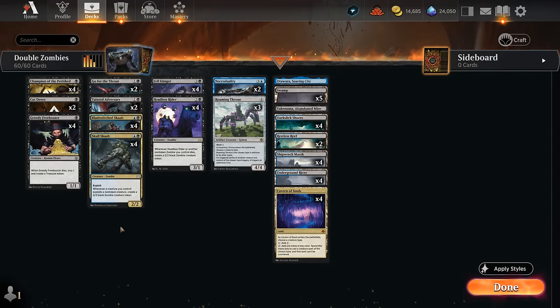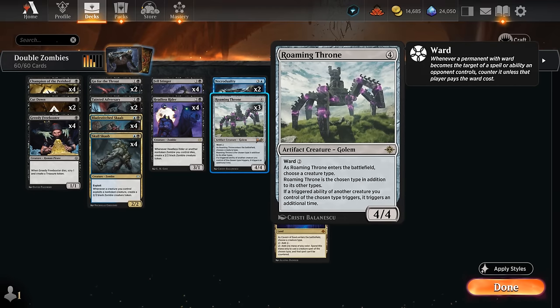Hello and welcome to another Standard Games video. Today I'm revisiting Blue-Black Zombies, which has been in Standard for a long time but never really managed to see the light of day in a competitive setting. We did get a few new tools in the Lost Caverns of Ixalan that might revitalize the archetype, such as Roaming Throne, which can name a zombie and then double all zombie triggers — of which there are many in this deck.